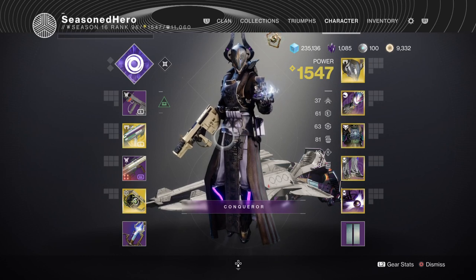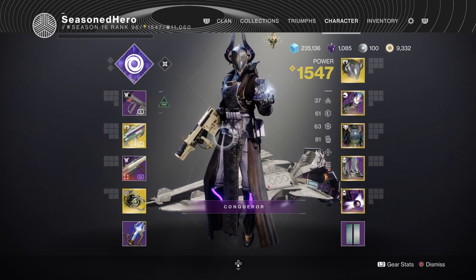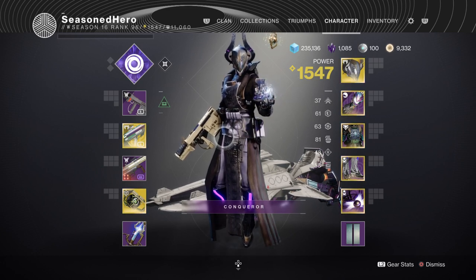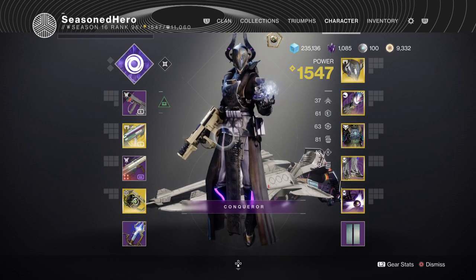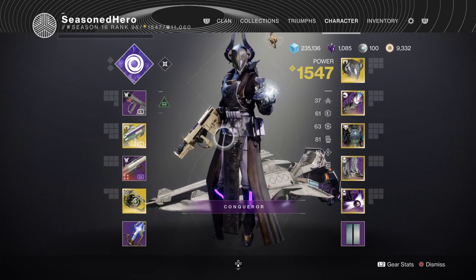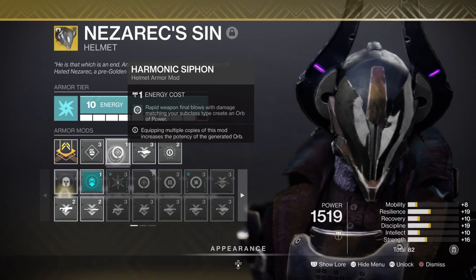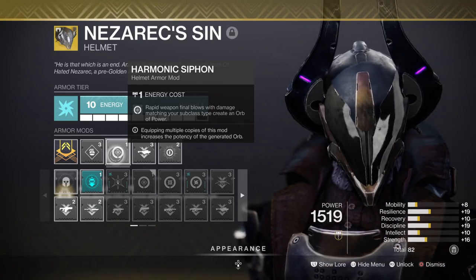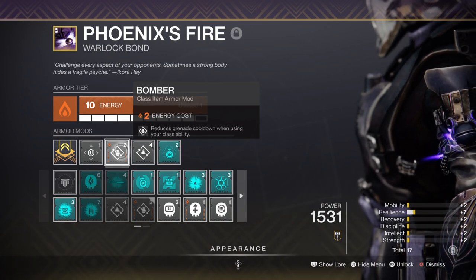For stats, Discipline is your biggest priority as it triggers the Elemental Wells you use to get abilities back quickly and enhance other areas. Since we have a solid cooldown rate with the base setup, all you need is to add in Harmonic Siphon and Absolution, which create Orbs of Power via subclass-matched weapons. These then pair with Distribution and Bomber mods — two mods that grant all-around support for your abilities.